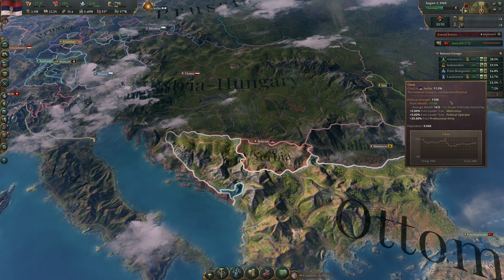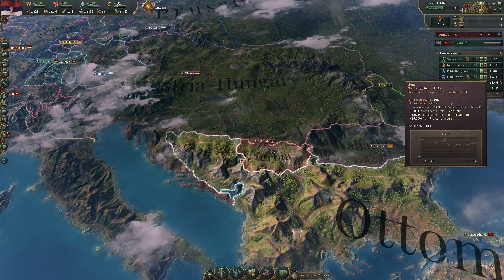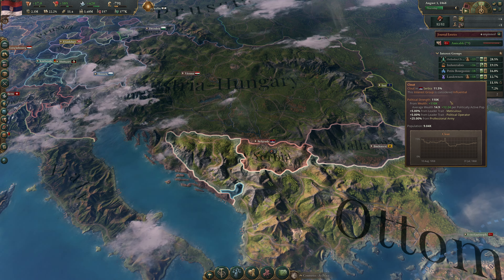To increase armed forces clout, we need more barracks. We're building them slowly — a new one every 14 weeks. We really need to get to per capita taxation. Artillery is pretty cheap. Industrialists used to be influential; now they're powerful, giving us 20% production research speed and 20% capitalist investment pool contribution efficiency. We want armed forces to be powerful. At 12% clout, I feel like we might just bite the bullet and try to pass it.